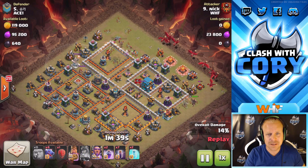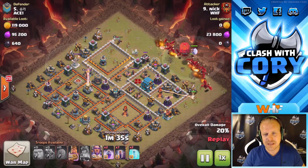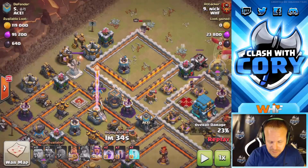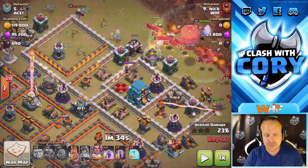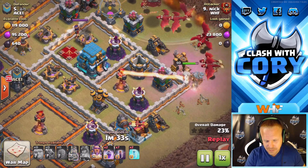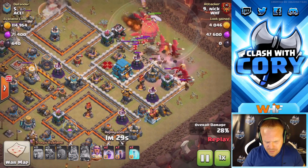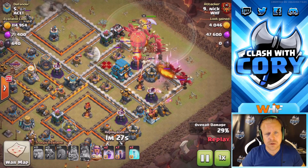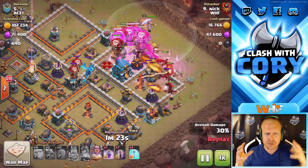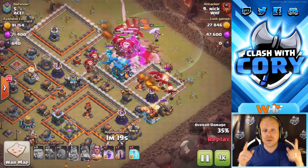Not very good base design right there — looks like the queen's going to be able to reach that inferno. He takes out that side with some nice funneling and gets that single target inferno down, because single targets can melt dragons pretty fast. The king is over on the other side doing a little exterior building funneling — he kind of goes his own way, but really funnels that section so the dragons coming in can do more focused damage and take advantage of that rage spell.